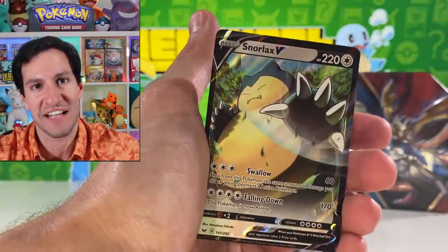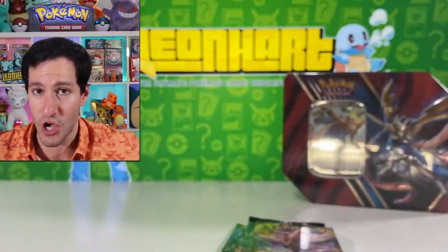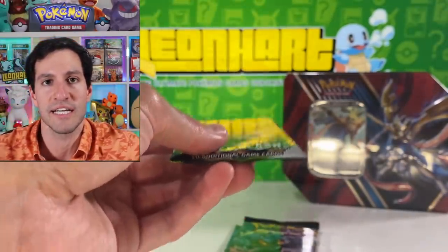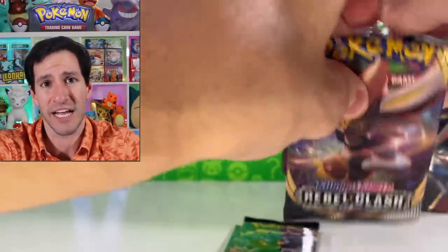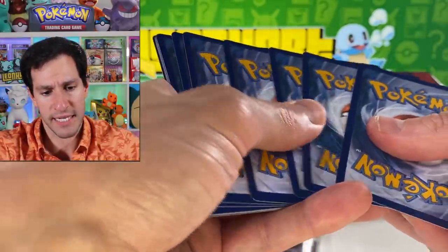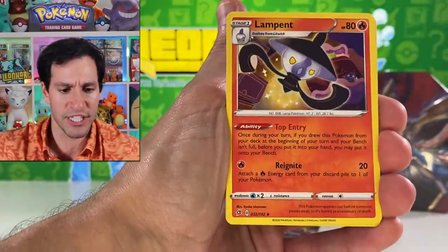Shout out to all the Snorlax fans in the Heart Squad — Snorlax is one of the most easygoing Pokemon, very relatable. Let's go with the other Rebel Clash pack. Fighting energy — nose goes for guess the energy today, but we'll have lots of chances.